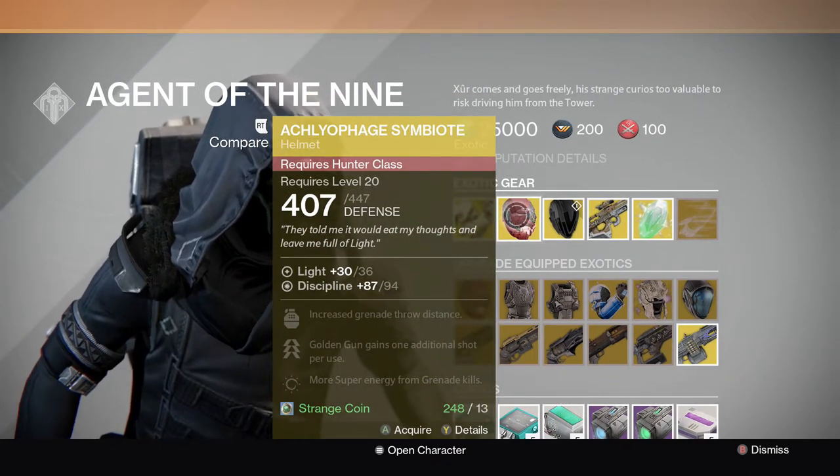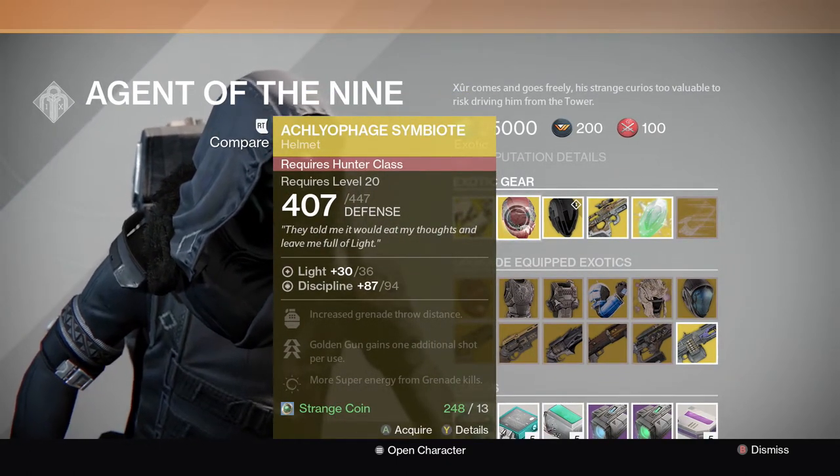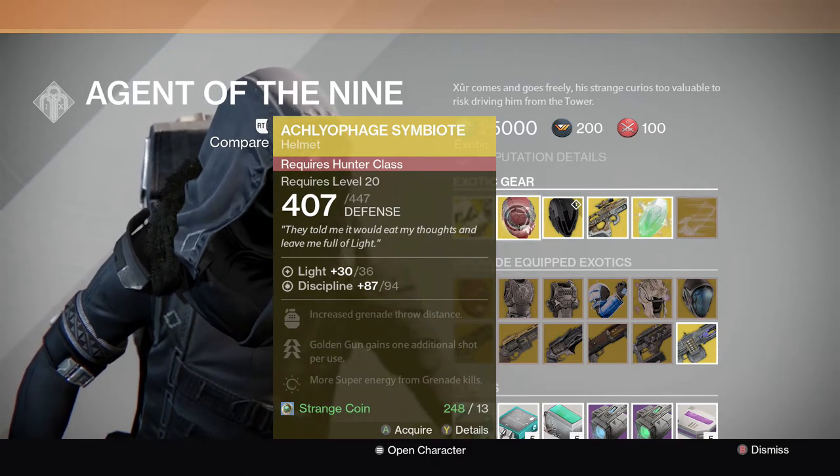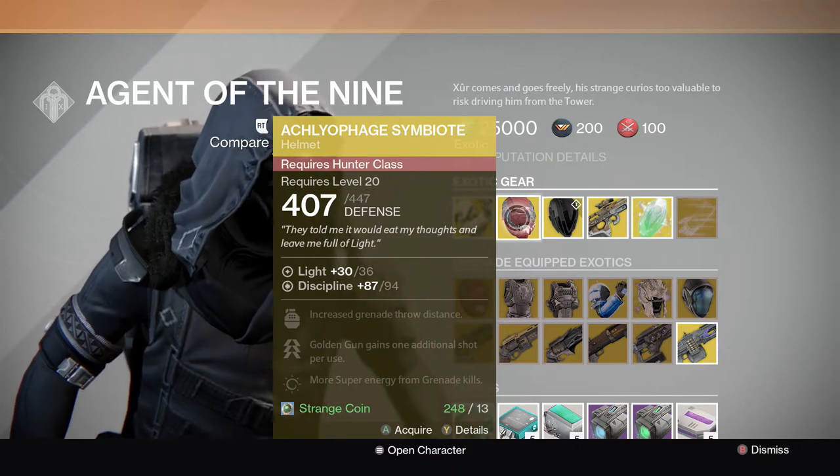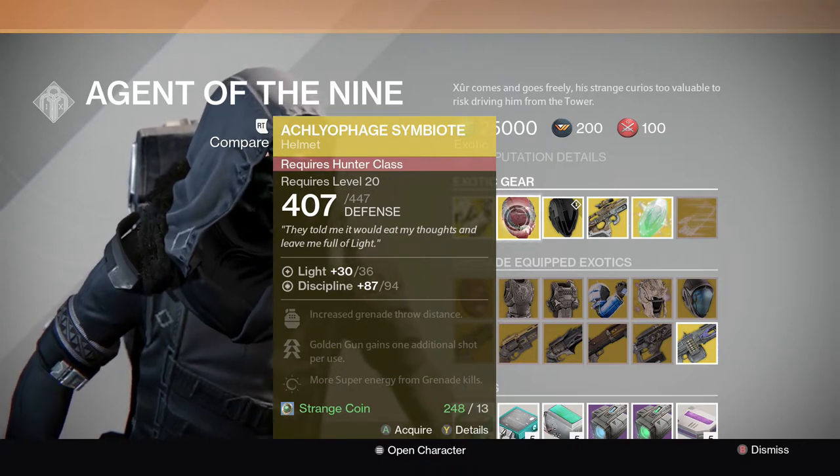He also has the Aglophage Symbiote for the Hunter. Increased grenade throw distance. Golden Gun gains an additional shot per use. And more super energy from grenade kills. Definitely one of the best Gunslinger exotics for the Hunter.